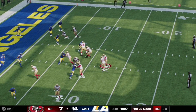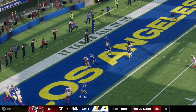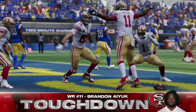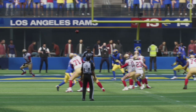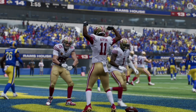Here on first and goal, Brock Purdy has a play action pass and throws it towards the left side of the end zone — the pass is caught and completed for a touchdown to Brandon Aiyuk, who flexes in front of his teammates. We are all tied up at 14 apiece here in the fourth quarter. Great job by Aiyuk getting behind the Rams defenders to get into the end zone.